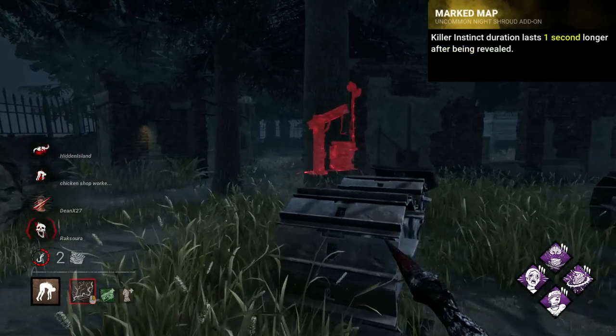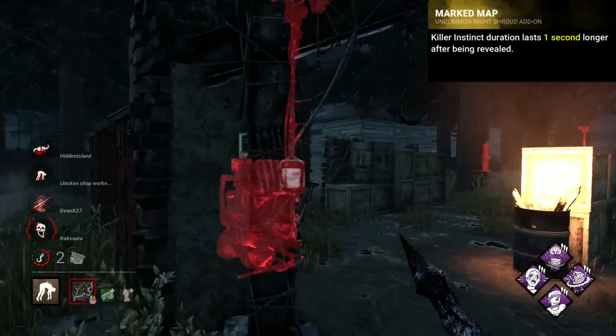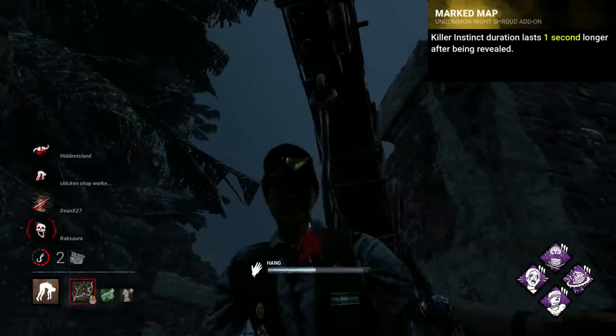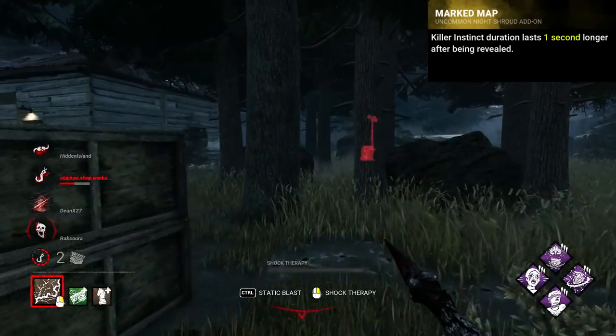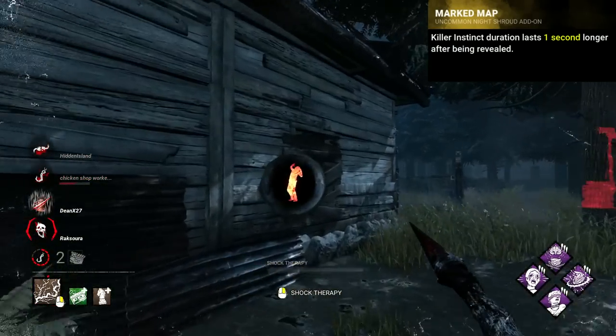Ghostface's worst add-on I would say was the old Marked Map, which would give an additional 1 second of instinct when a survivor revealed your location. This is so unnecessary and really provides you with no extra information you otherwise wouldn't have.